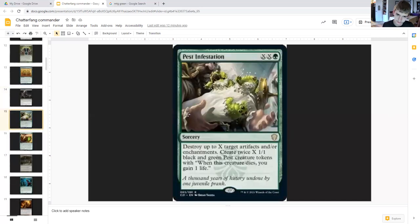Pest Infestation is double X for green, sorcery. Destroy up to X target artifacts and/or enchantments and create twice X one-one green and black pest creature tokens with 'whenever this creature dies, you gain one life.' So on top of twice that many pests being created, you're also creating that many squirrels.